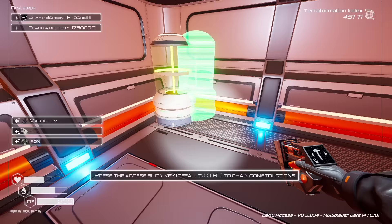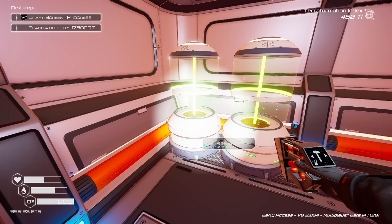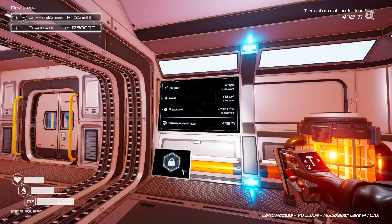Let's put down a couple of veggie tubes. Once they're down, you open them up and put inside these seeds - this one has a 200% oxygen multiplier. The higher the multiplier, the better - the more oxygen these will make. So now we are generating oxygen, heat, and pressure. Everything is going up, slowly but surely.